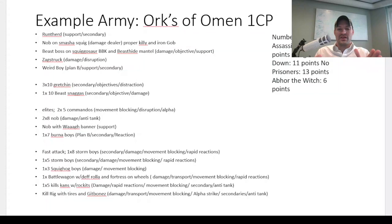Here's an example army — Orks of Omen, starting with one CP. I've got 21 units, so yes, I give up 15 on Assassinate, Bring It Down at 11, No Prisoners at 13, Abhor the Witch at six. I give up tons of secondary points, but I don't care because I'm going to score a massive amount of secondaries as well. The Runt Herd is support and secondary — on some maps he'll guarantee Get Da Good Bits turn one; on others he'll get me free Behind Enemy Lines points. The Nob on Smasha Squig is a damage dealer — he does a bunch of damage, he's cheap, and he can do out-of-phase damage during the charge phase, which is a big deal for dealing with fight-phase-capped opponents.